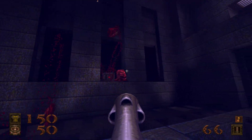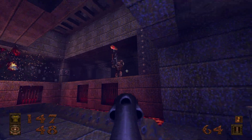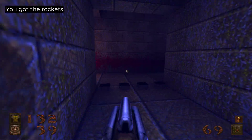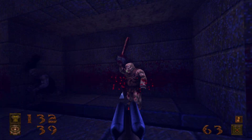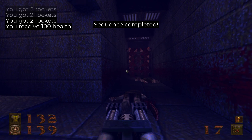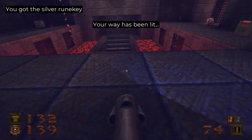Shoot these guys and jump down here. Now this wall is going to lower — take care of these guys, otherwise they are really going to give me trouble. Go up here and grab the silver card.